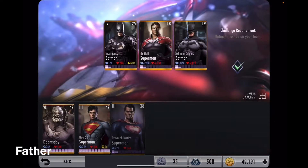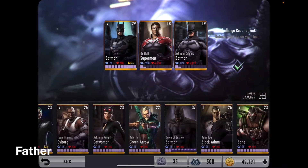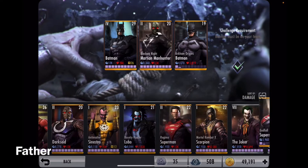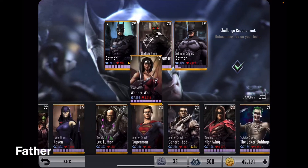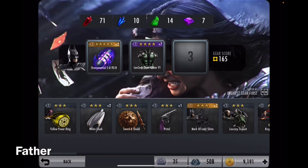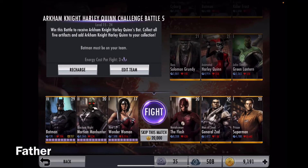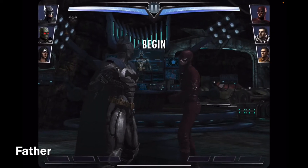Next Batman is going to be the original Batman, and I'm gonna have him join with Blackest Night Martian Manhunter and New 52 Wonder Woman. Sounds good to me. He does not have it unlocked either - I actually have enough now. I have only 9,191 power credits left. But anyway, I'll save up more later.